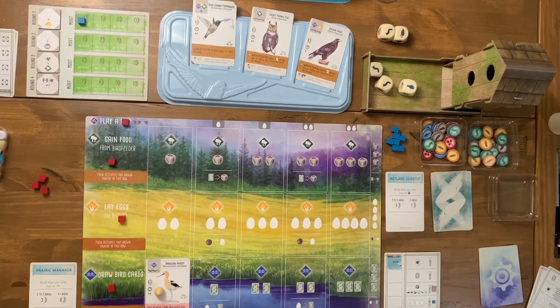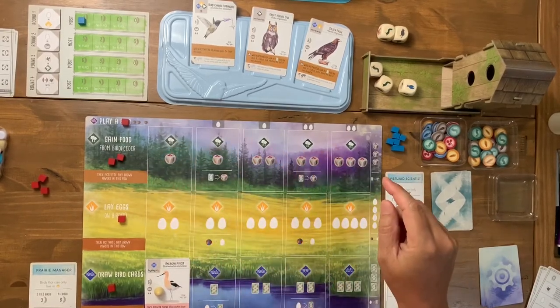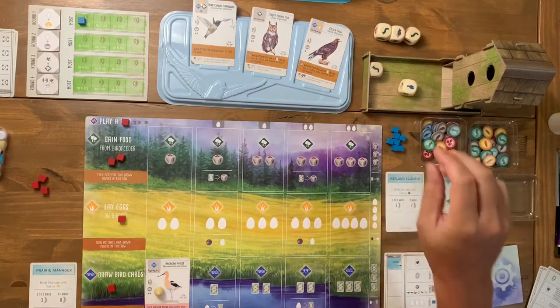My pink power triggers again: when another player takes the lay eggs action this bird lays one egg, but I still don't have matching birds to benefit. I need a worm, so I'm going to take the gain food action and grab a worm token.